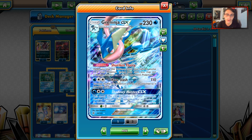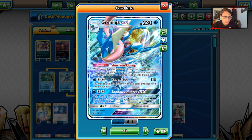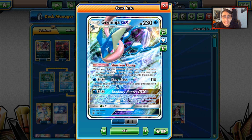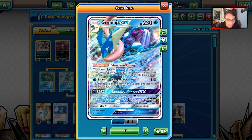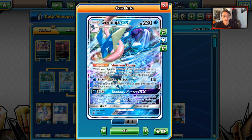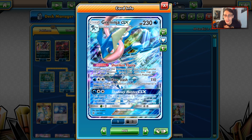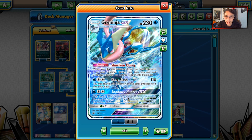Greninja GX is a very fun and powerful card - one of the better GXs making an impact in Forbidden Light. It has the ability Shuriken Flurry: when you place a Pokemon from hand to evolve it, put three damage counters on one of your opponent's Pokemon. Then we have Haze Slash, which for a Water and a DCE does 110 damage, and you may shuffle this Pokemon and all cards on it back into your deck. If your opponent doesn't one-shot you, all that damage gets removed. And we have Shadowy Hunter, which can snipe something for 130 on the bench.